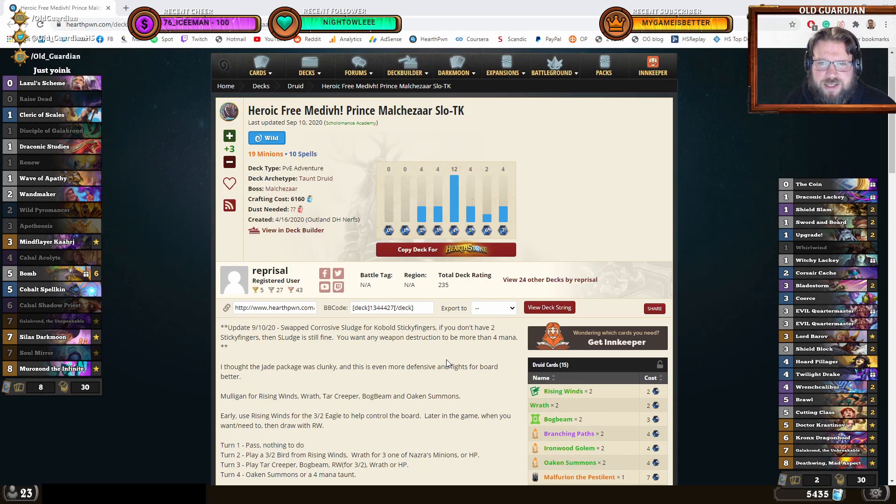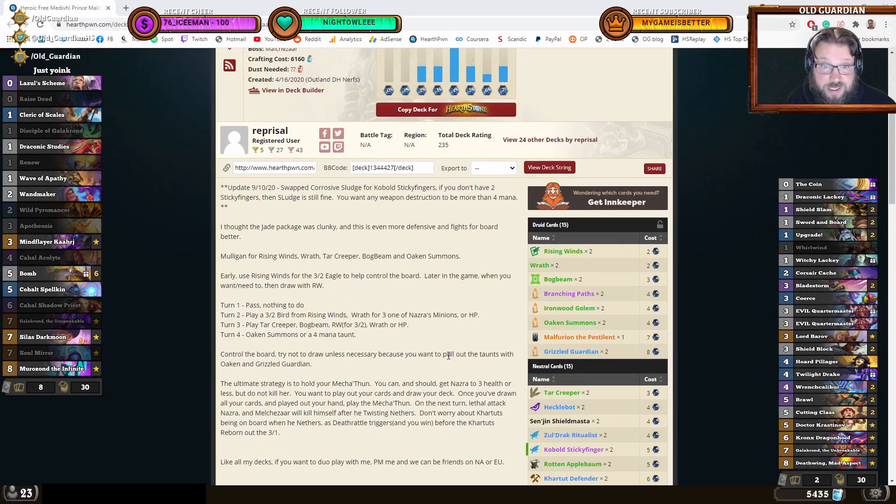Heroic Free Medivh, Prince Malikazar. Slow TK. I thought the Jade Package was clunky, and this is even more defensive and fights for board better.